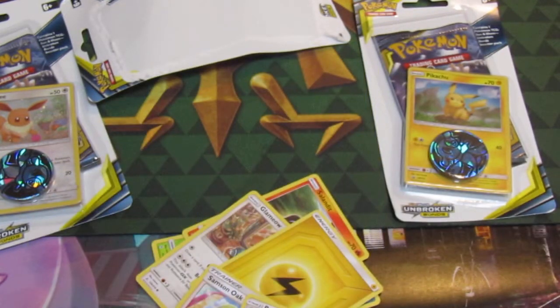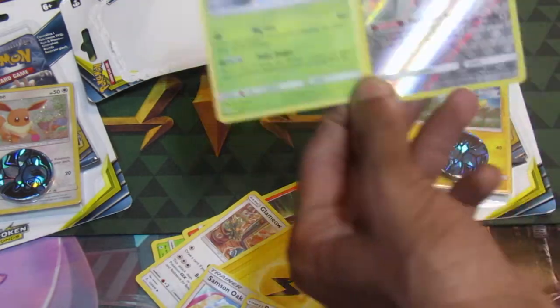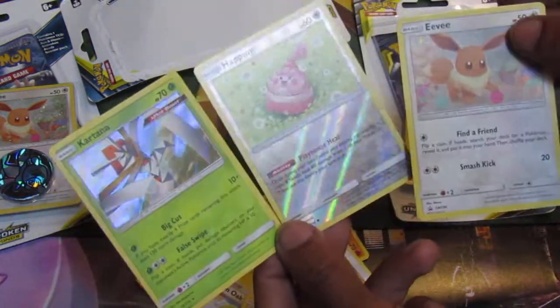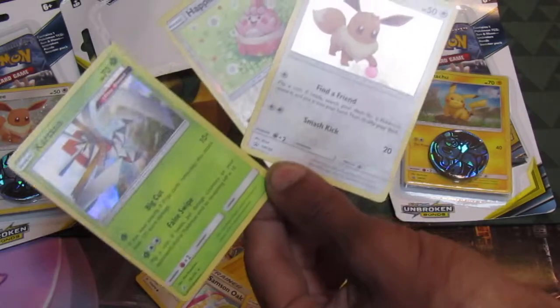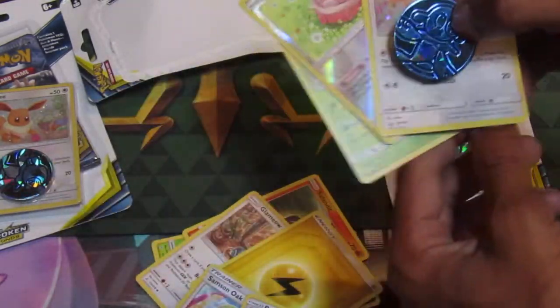So we opened up one booster pack and from that booster pack we got two code cards — both green and white code cards. We got some holo and reverse holo cards that I wouldn't even call rare. And that playable coin for the game. I definitely think this was worth the money.